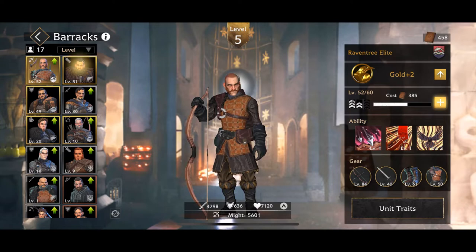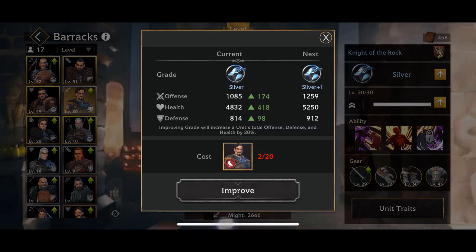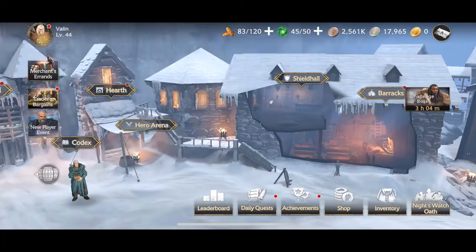So for now, those are your main types of resources that you need to upgrade gear. You're going to want to use those primarily on three to four of your most useful soldiers. In my case, I've done it with the Raven Tree Elite, Champion of Winter, Riverlands Wayfarer, and Knight of the Rock — though at this point I'm investing far less in Knight of the Rock simply because I can't upgrade him very much, and I've found the Shieldsman to be more useful than the Fighters. I was able to get my Riverlands Wayfarer up to gold one and therefore get him up very soon to level 50.